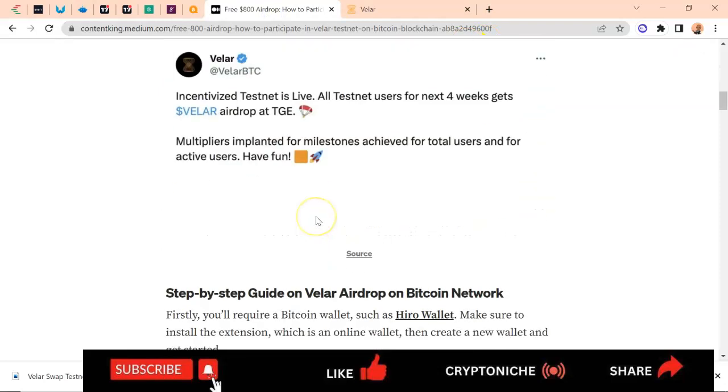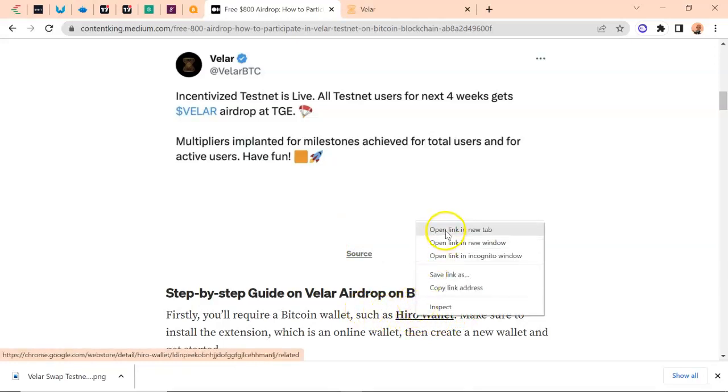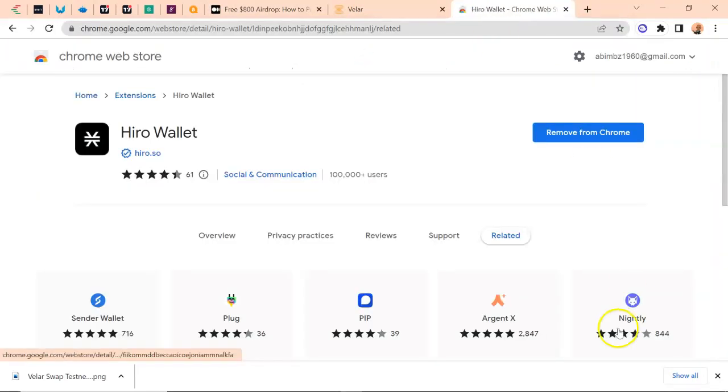The first thing you have to do is make sure that you have a wallet. There are three wallets you can use to interact with Vela. If you don't have the Hero wallet yet, click on this link here — Hero Wallets. You can open it in a new tab or copy the link address. It is a Chrome extension, reviewed by 61 people, and used by over a hundred thousand users according to Google Chrome.